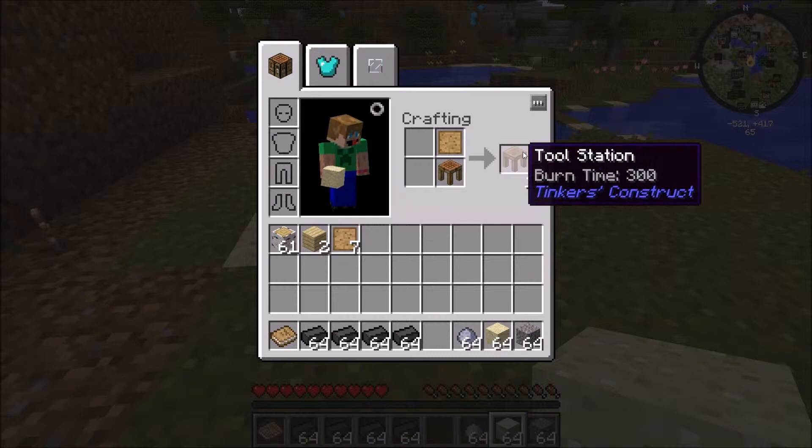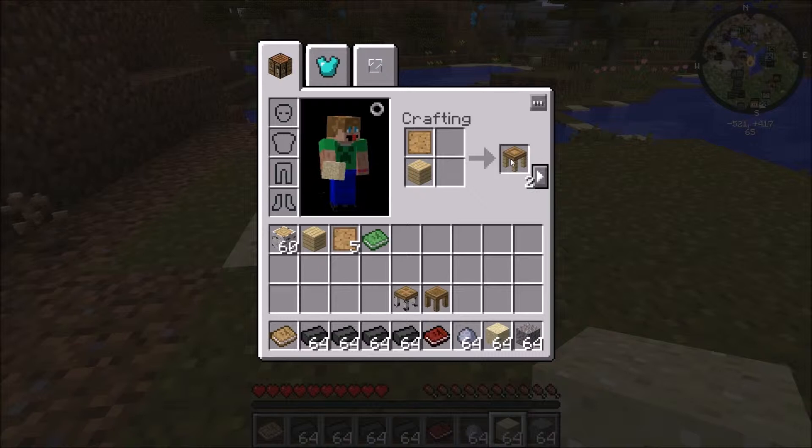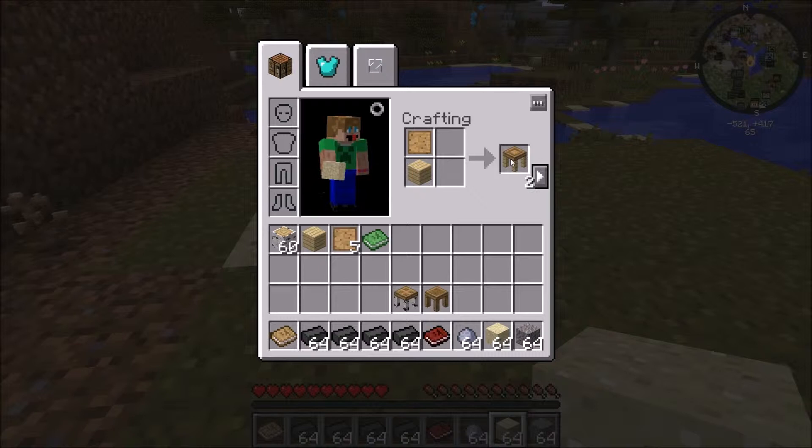What I'm doing right now is I made these blank patterns — this is where it all begins. I'm just making a few of the most important and early-on pieces that you're going to need. That being said, I've got a stencil table, a part builder, and a tool station.